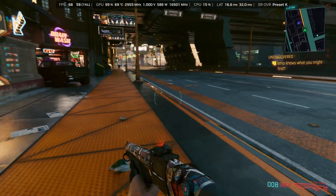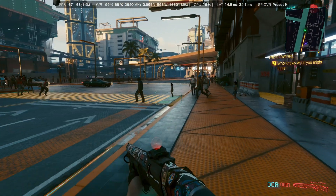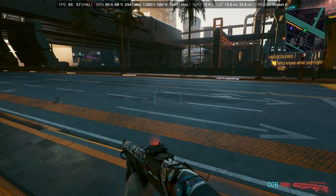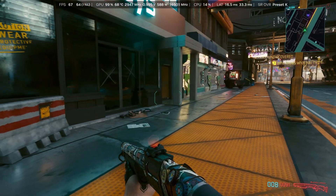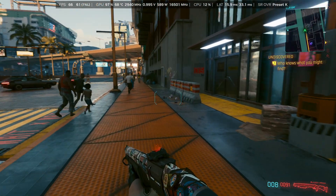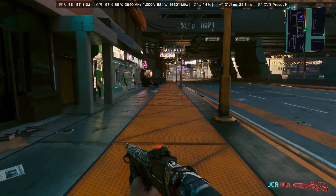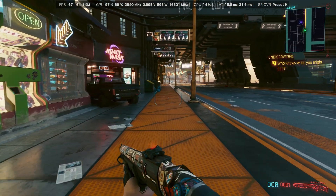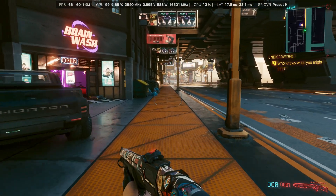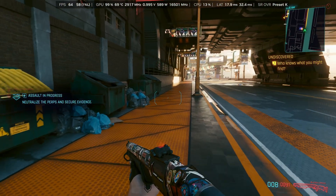That's just a look at the DLSS 4.5 update. The NVIDIA app now does switch the profiles on the fly. You don't need to worry about exiting the game and going to override and select the model manually — that's actually working correctly now. Looking forward to the final release when we get 6x Frame Gen, some latency improvements, and even DLSS Ray Reconstruction support. That would be nice as well.